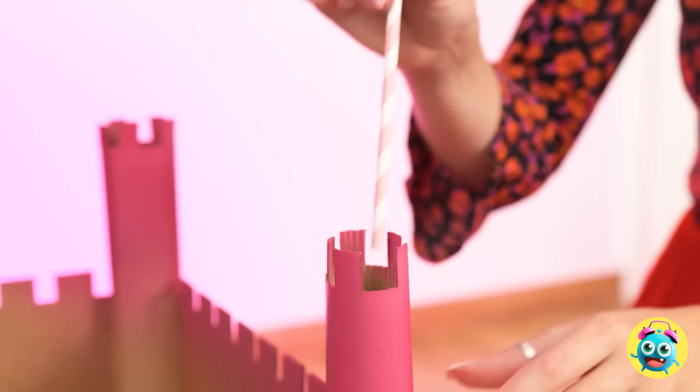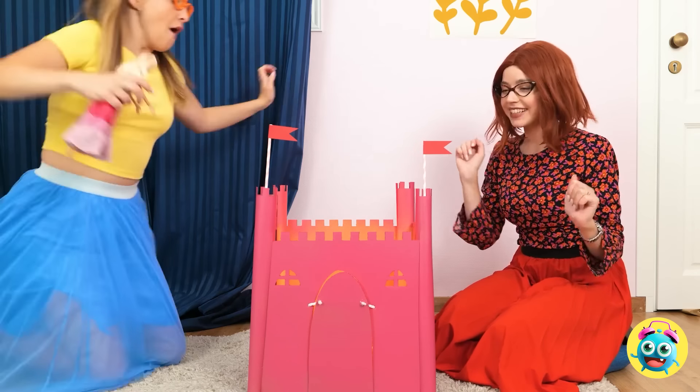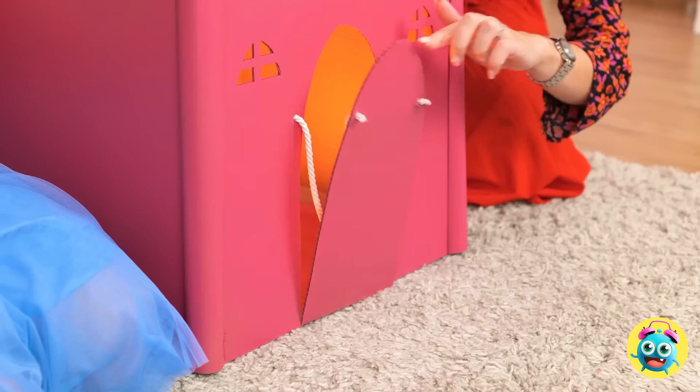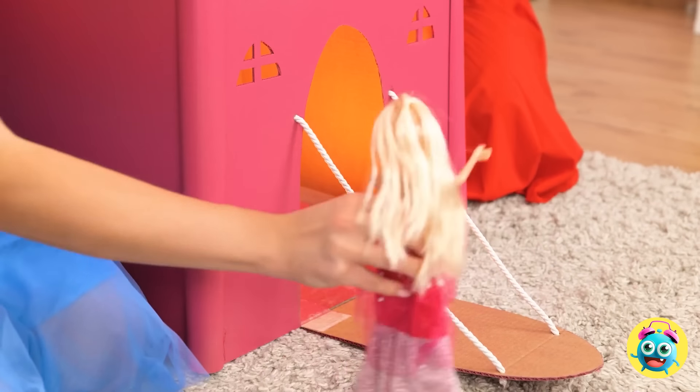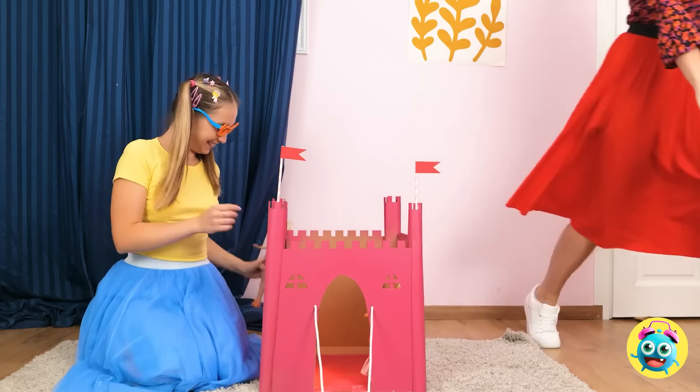Use a pattern like this one. Then stand up like this. Paper towel rolls keep them attached. Look, a door! Use string here to create the mechanism. See? Then close it like this. And for Barbie, we're using hot pink. Flags make it extra special.